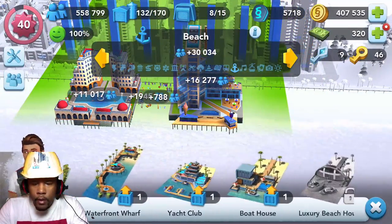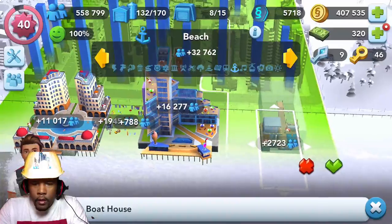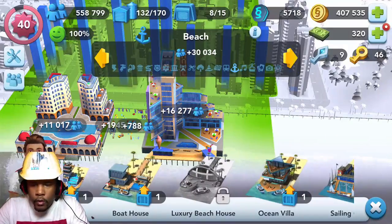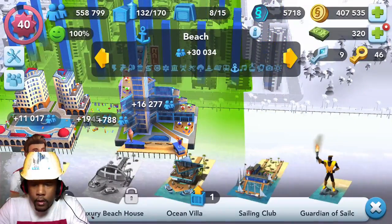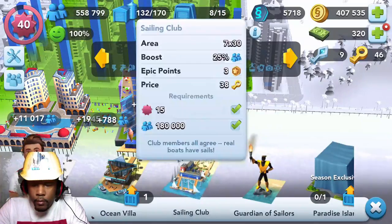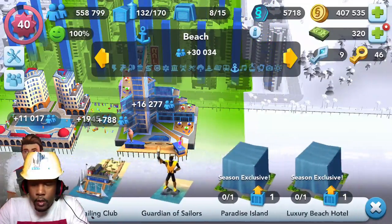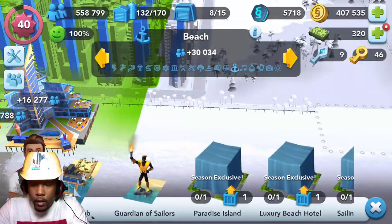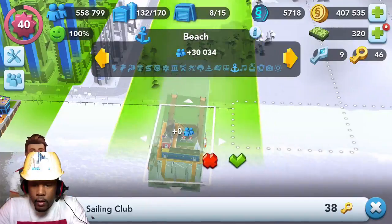These things have got to balance out. How about the boathouse? You got a hotel, a resort, and then a boathouse. Trying to see what makes sense in real life. Ocean villa — how about the ocean villa right there? What else is there? The sailing club — do I not have the sailing club? Why didn't I get the sailing club? Let's purchase the sailing club, actually. What else do we have? Paradise island — that one was too big. The luxury — whatever that was. Alright, let's get the sailing club going.